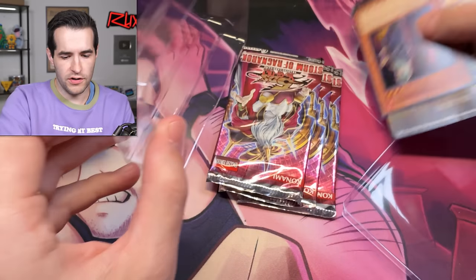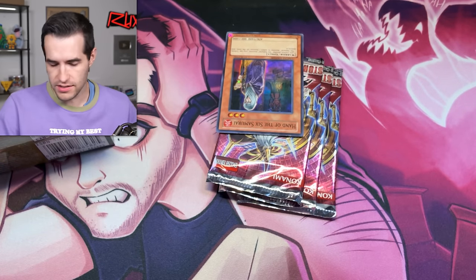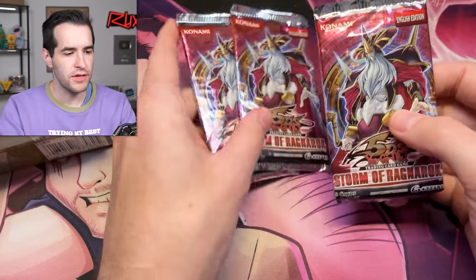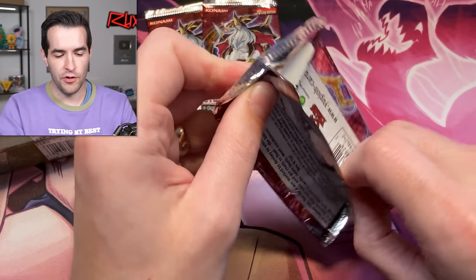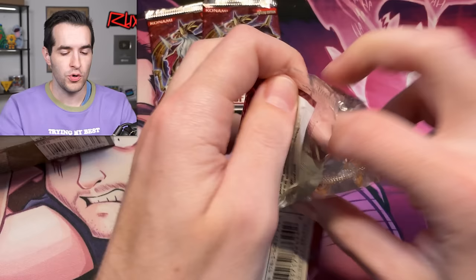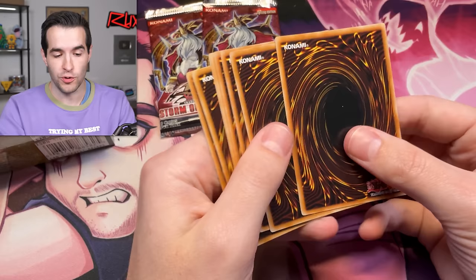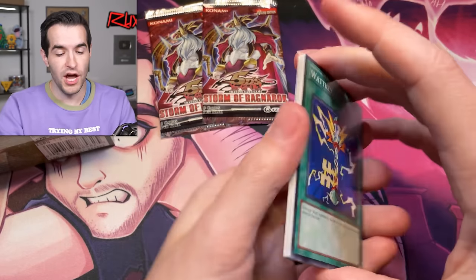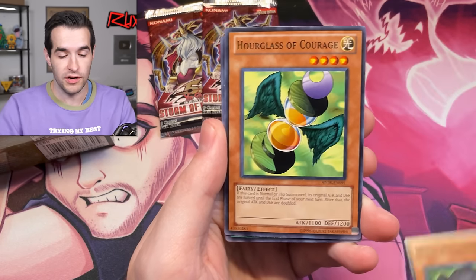There's another promo — Hand of the Six Samurai. So two different promos in here. Flippity flop — we now know the pack trick. No ghost here so far, but an Odin ghost would be huge, an ulti would be huge, and Maxx C would also be huge. It would scare a lot of TCG players. In the OCG it's limited to two, and in Master Duel it's available at three.